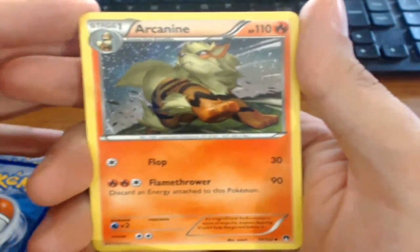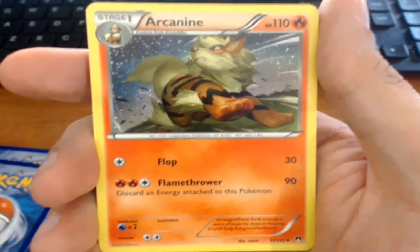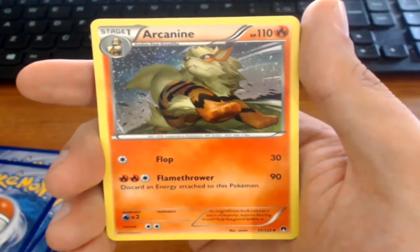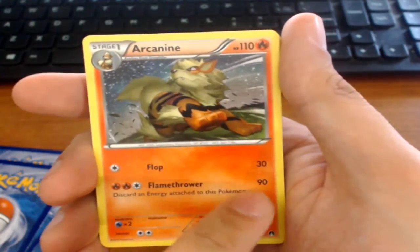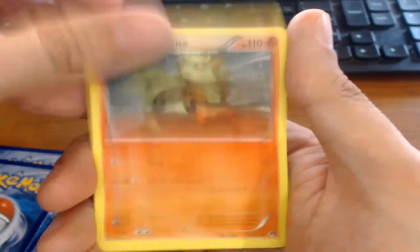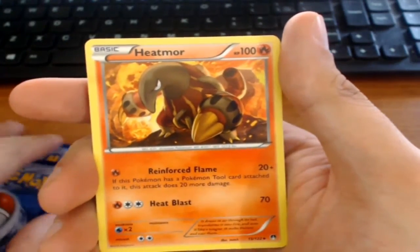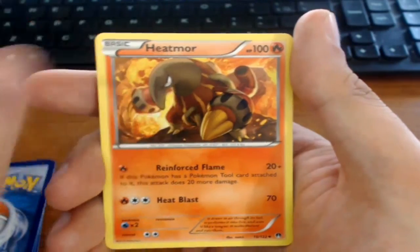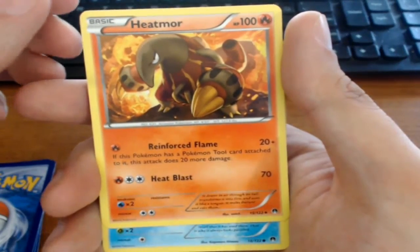A lot of people — at least in my division — got Sigilyph, which has an attack where if you damage it during your next turn, it does 60 damage back to you. Fortunately, I had Arcanine, whose Flamethrower attack does 90 damage — exactly the HP Sigilyph had — so I was good for my first two rounds. My last round I ended up going against a Trevenant, which is pretty terrifying. I got Heatmor there, but it was in one of my last three packs so it wasn't part of my deck.